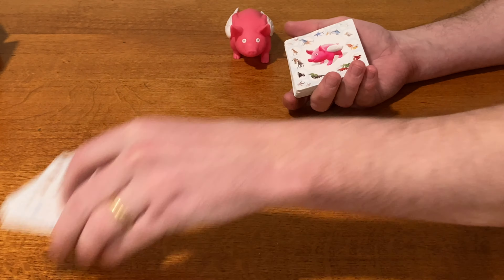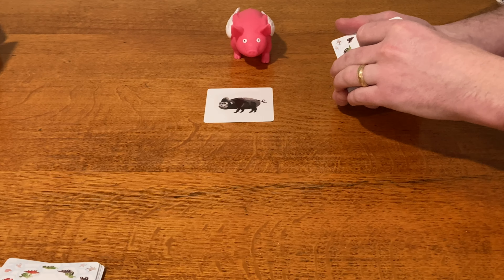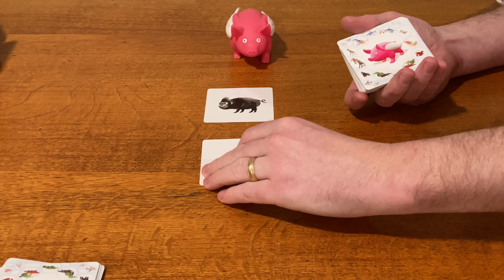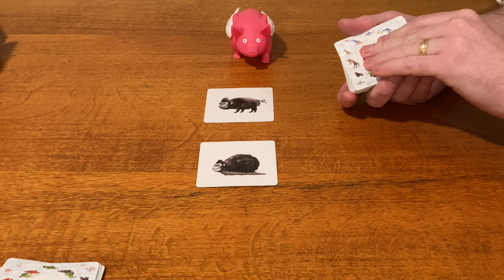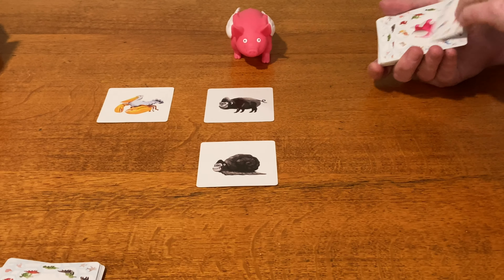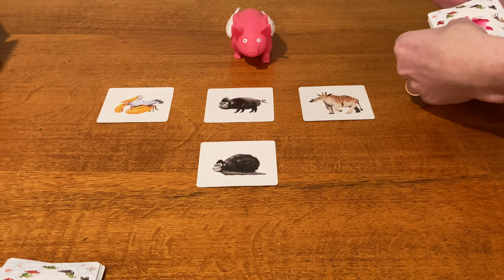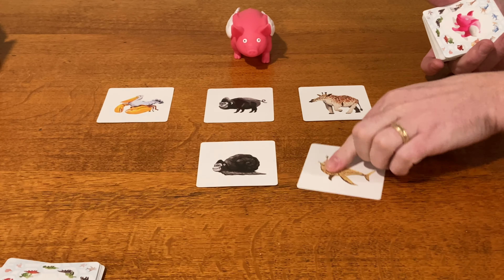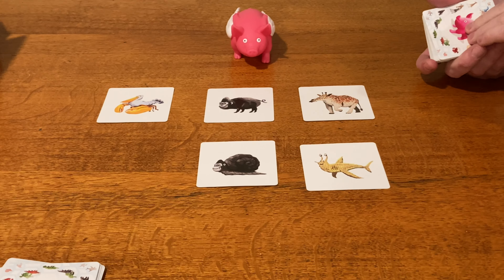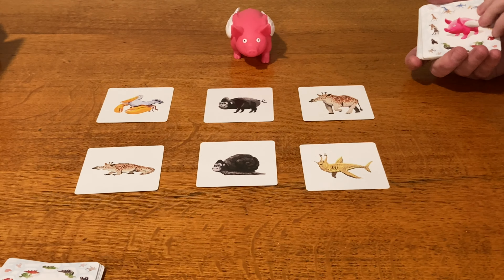One by one, the dealer flips and reveals cards for all players to see. If you see a pair of animals that have exchanged their bodies, grab the Pegasus and squeak it. All play stops and you point to the two animals that match. If they matched, congratulations — take the two cards; these are your points. You also become the new dealer and place the Pegasus back within reach of all players.